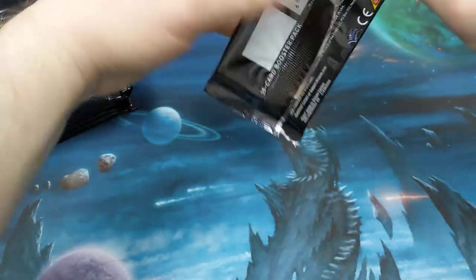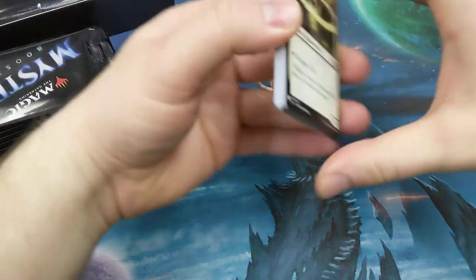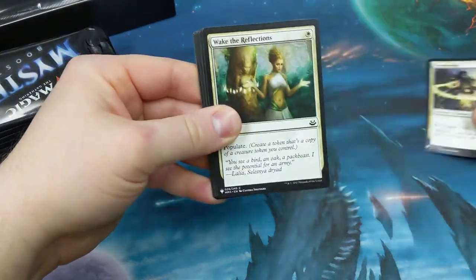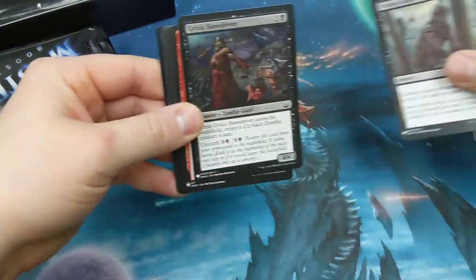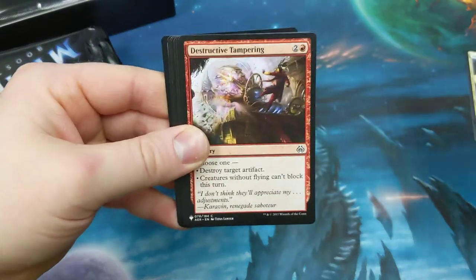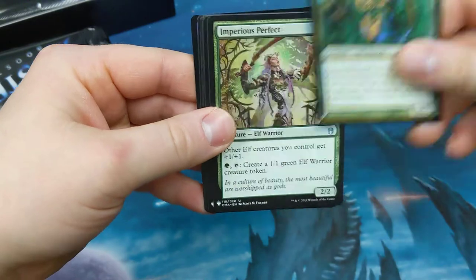A little shake on the camera because of the table. Have you pulled anything good? Were you satisfied with your box? Did you love it? Was it amazing? Soulmender, Wake, Slither, Tandem, Certain — skipping stuff. Crixus, Slave Driver, Tampering, Vanquisher — that's a cool card. Imperius.